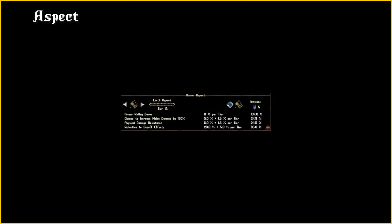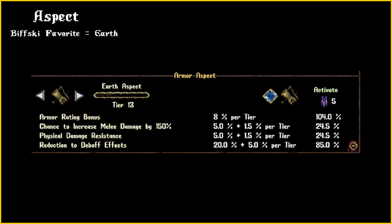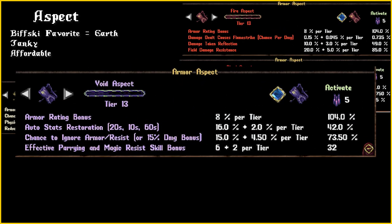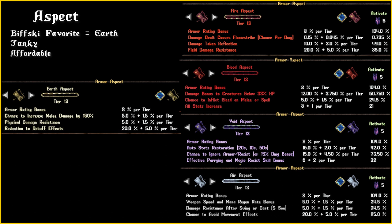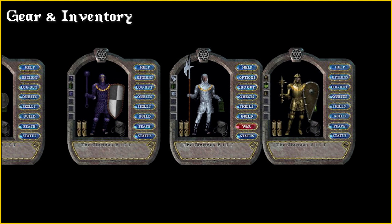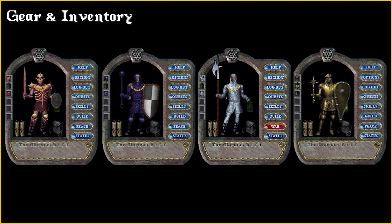There are plenty of viable options for armour aspect. A favourite is earth for its extra tankiness, and it's also very affordable. Some other options are fire, blood, void, and air. For weapon aspect, all of the above are suitable, with fire being among one of the favourites — and don't forget you can mix and match. The warrior's armour is more important than any other template. Anything from bone to plate will be ideal. The heavier you go in armour, the more vulnerable you'll be to PK Mind Blast attacks. Mind Blast does more damage based on meditation penalty from armour, so bone armour with buckler shield provides a low meditation penalty while still providing sufficient dungeon survivability, given that aspect is at least tier 10.